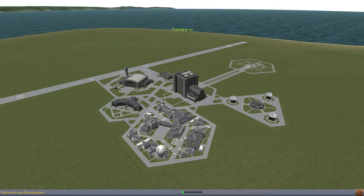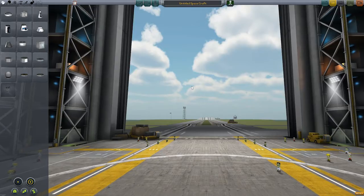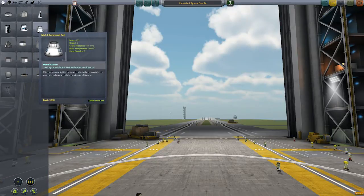Now you have everything available to you and you can just go and have fun. Tip 4: after you enter the vehicle assembly building where all the awesome rocket building happens, learn the camera controls. Before you can start moving around anything, you need to have a command module in place.